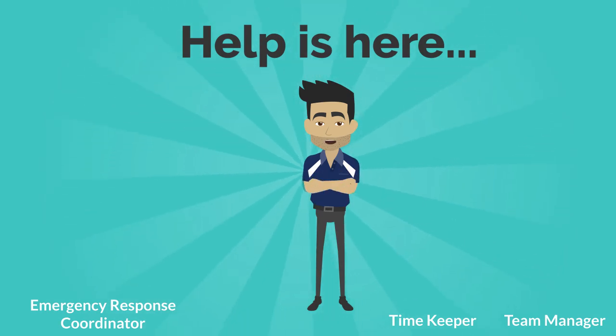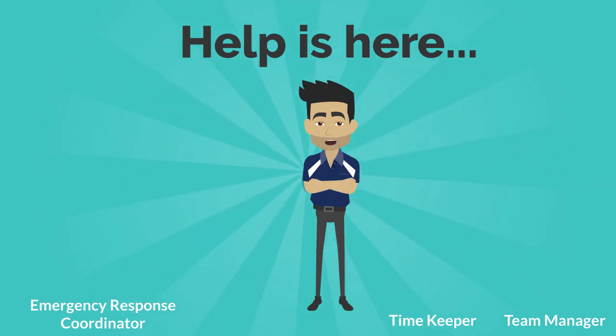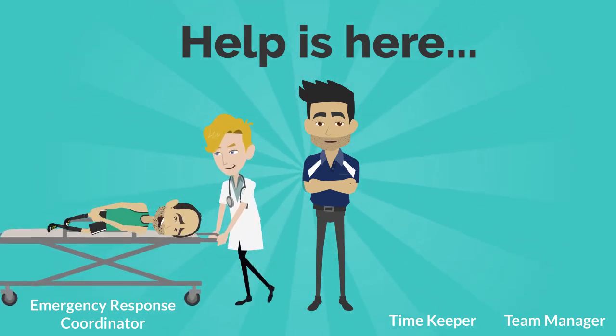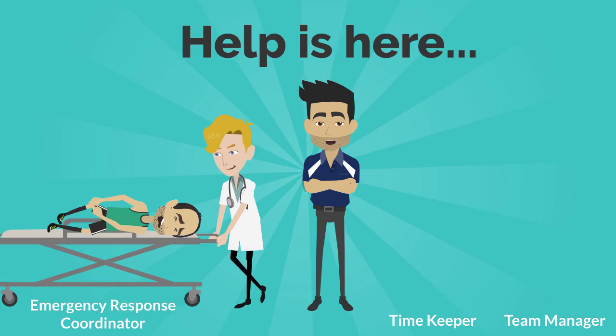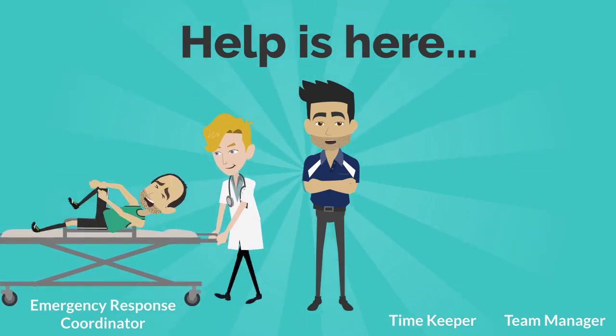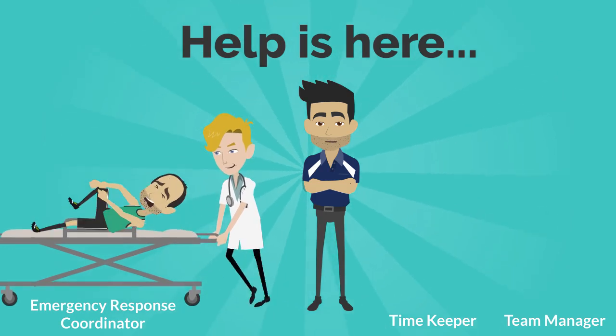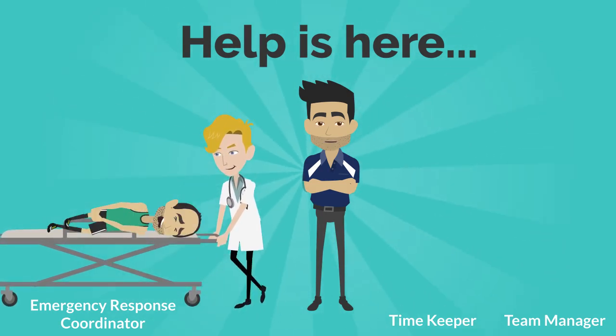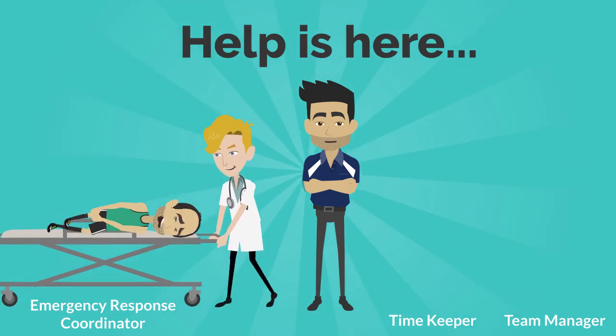Becoming a ground manager might sound daunting, but there are other game day roles that are there to help ensure that game day runs smoothly. The ground manager should make everyone completing these roles feel very welcome. The first aid ERC role is the trained emergency response coordinator or medically qualified person that will have the necessary skills required for emergency assessment, planning, on-field injury management and response priorities. There must be an ERC qualified person at every game.